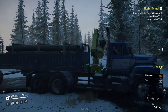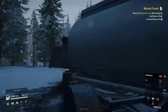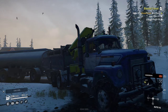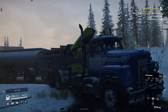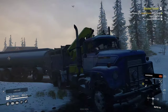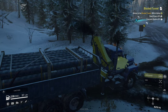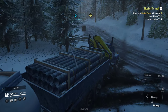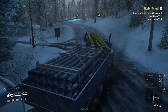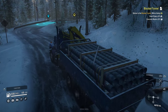Hey guys, Clumsy here and welcome back to SnowRunner. It's been a while since the last episode, but I've been playing a lot offline and during streams you might have seen on the channel. We are still in our International Fleet Star, but huge upgrade — we now have chain tires, perfect for the snow. This truck fits right in Alaska, and we are now level 12, which is when the chain tires unlocked for me.